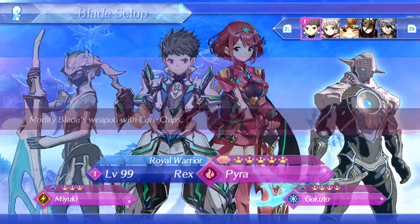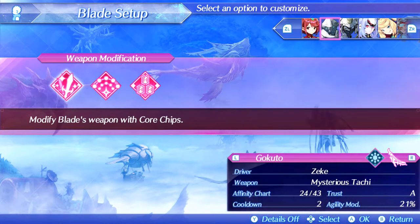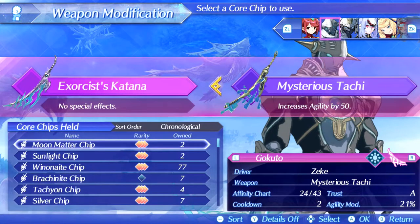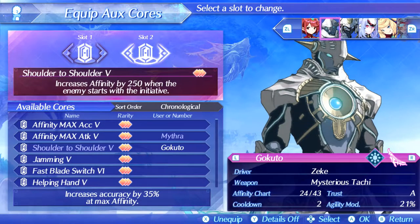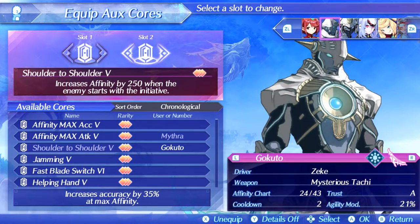Next, for tanking we have two common blades — not common for most people to use — but these blades have an agility modifier of 21% and 22%. The max you can get is 24%, but above 20% you're fine. They both have a Pentagon chip and because they're katanas we get a nice 100 extra agility from these two. For aux cores they have Hunter's Chemistry 5 and Shoulder to Shoulder 5, which both increase affinity either when we start battle or when the enemy does. Having two of each means we start every battle at max affinity, activating all aux core bonuses and Foresight.